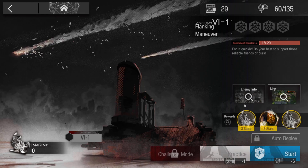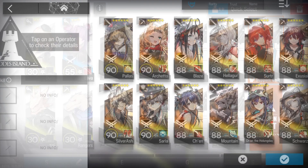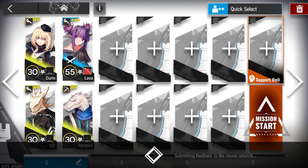All right, let's clear VI1. This stage is really simple. Those are the operators I'm gonna use — just all the arts damage sources you can pick. You still have 8 slots, so up to you. Let's just do it.